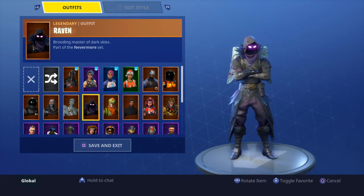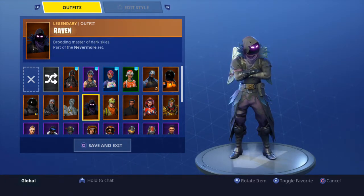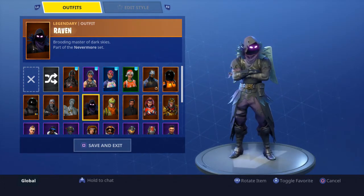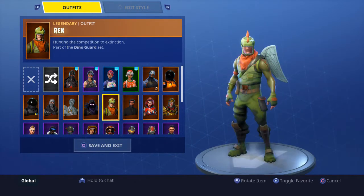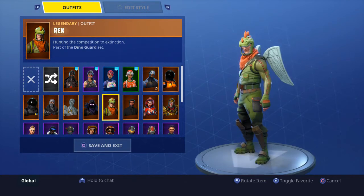The Raven — I bought this because it had so much hype around it and I didn't expect every single person to have this skin. All the noobs have it and a lot of good players have it too, so when I'm rushing someone I don't know if they're going to be good or bad. I never use it anymore. Rex — I thought it would be funny to buy this, so I grinded in Save the World, got like 2,700 V-Bucks, and bought this guy.